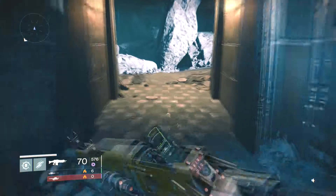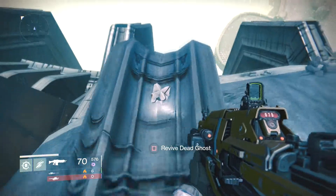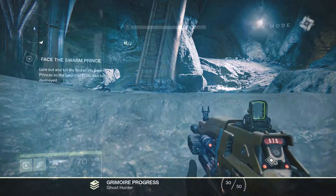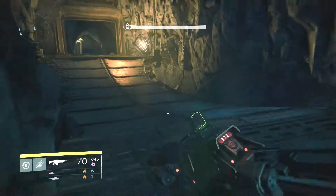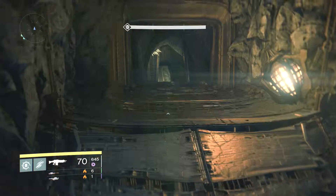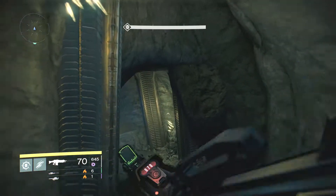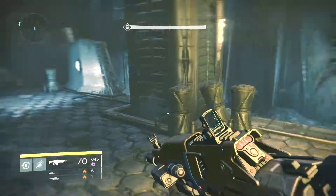Now we are going to go for the last mission, the Summoner's Pits. When you are here, just go straight to the left and find the ghost over there. The last ghost and the last chest are at the end of the mission. Just run down and leave all the enemies alive - there is no point killing them.